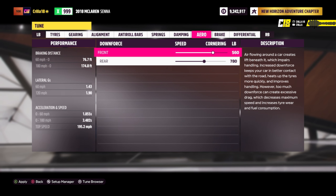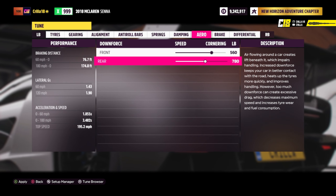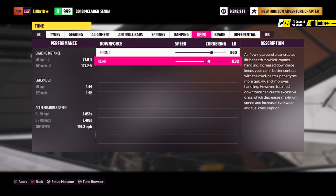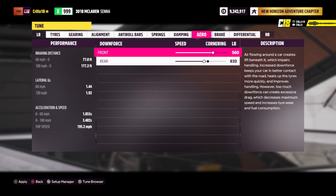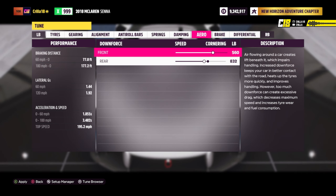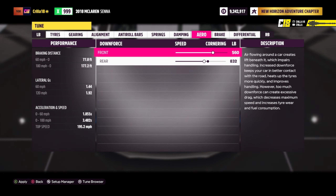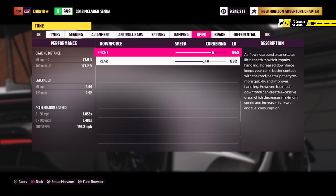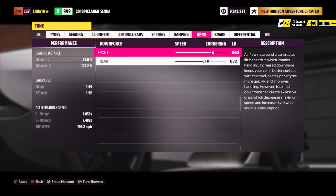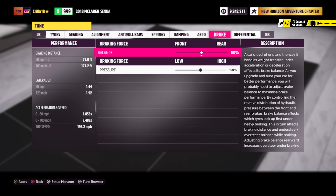Then we're going to go into aero — I always push the front up a little bit for cornering and push the rear up a bit more as well. I want better cornering rather than more speed because that's where you make up the most time. If you find people pulling away on the straight, you can lower the aero and go back into gearing to lower the final drive a bit for higher top speed. But this is how I've set it up.